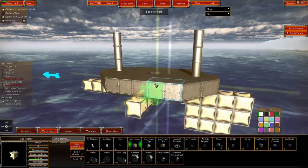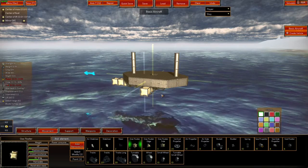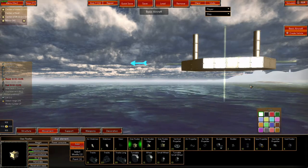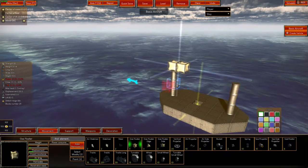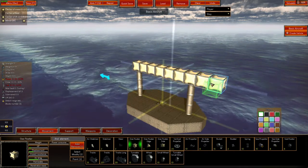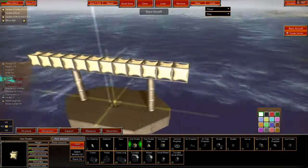I was doing some builds where I enclosed the float balloons to protect them and kept having a problem with the ship wanting to flip over. There is another thing we will do — we'll put in gyroscopes, which help keep aircraft, ships, and submarines more level when you're using them.